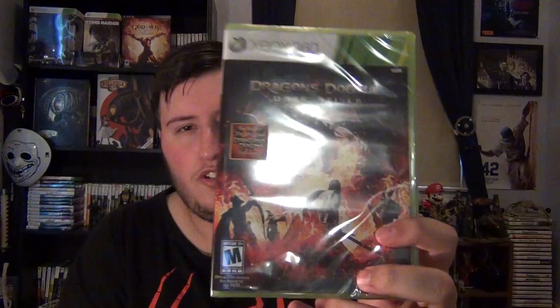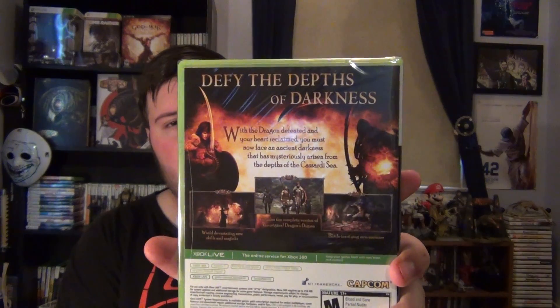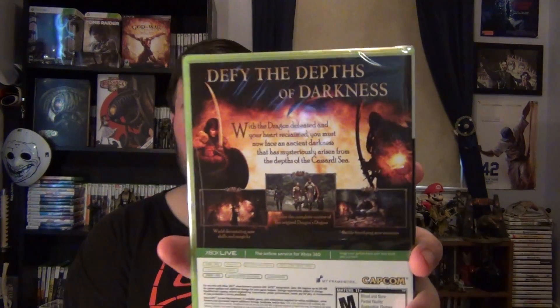Some good box art, I'll admit Dragon's Dogma actually had pretty good box art too if I remember right. This one has a red motif, kind of like Dead Island Riptide, except this one actually uses it better because I can tell what the hell I'm looking at and it doesn't make me go 'oh that's disgusting.' Here's the back, which is much darker — 'Defy the depths of darkness,' I guess that's Darker Risen.